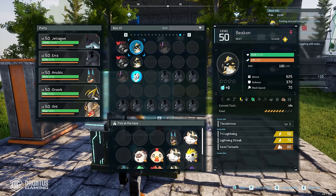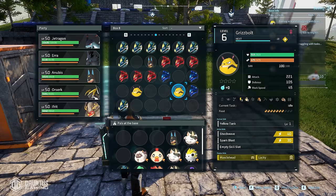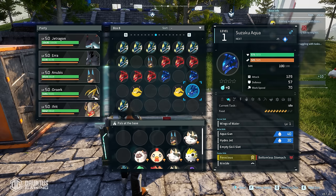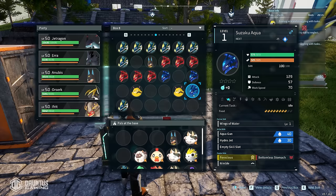In a perfect world, you want to get parents with really high base stats and use those for breeding. When you breed two pals together, their child is more likely to have the passive skills that their parents have. There is a degree of randomness, but if I hatched a hundred pals between this Grisbold and Sasaku Aqua, the majority would have some combination of Muscle Head, Lucky, Ferocious, Nimble, and Bottomless Stomach. You want parents with great passive skills and breed those together until children have the desirable ones — Muscle Head, Lucky, and Ferocious.